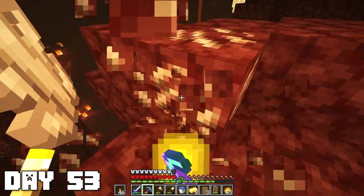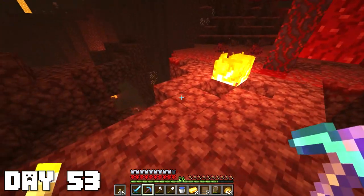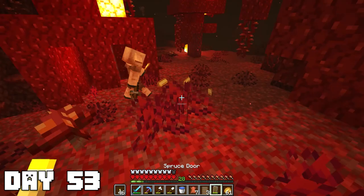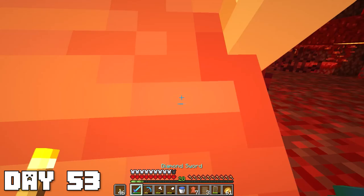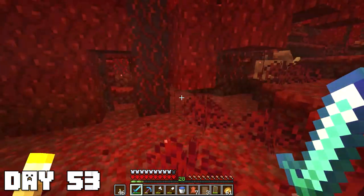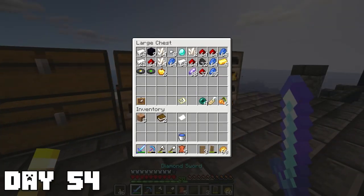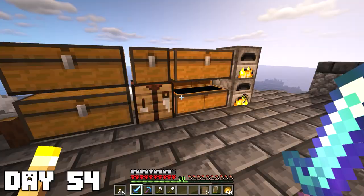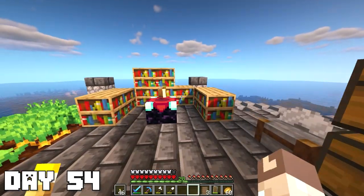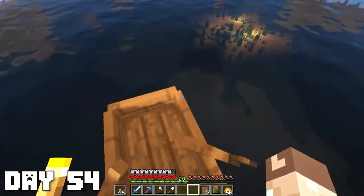While in the nether I also collected some quartz since it gives XP levels and I was still trying to get to level 30. While having a chill trading session with a piglin, a baby hoglin came out of nowhere and started biting me, but luckily it ran away after a few hits. We got good news and bad news: the good news is we got two more bookshelves, and the bad news is leather isn't really our problem anymore — it's more about paper. Time to head back out on our spruce boat and find some more shipwrecks.